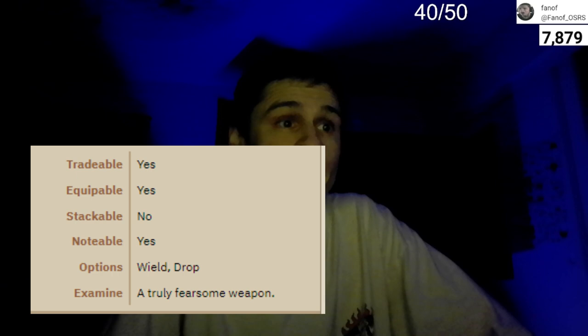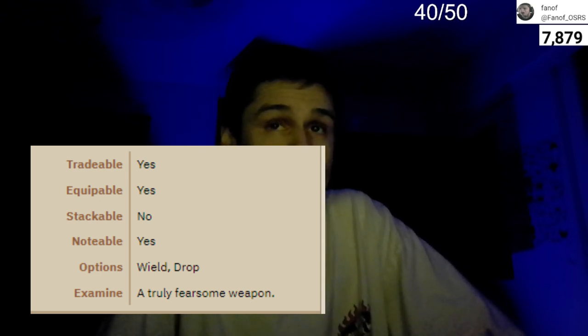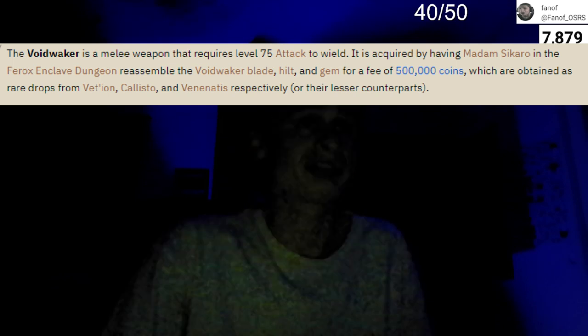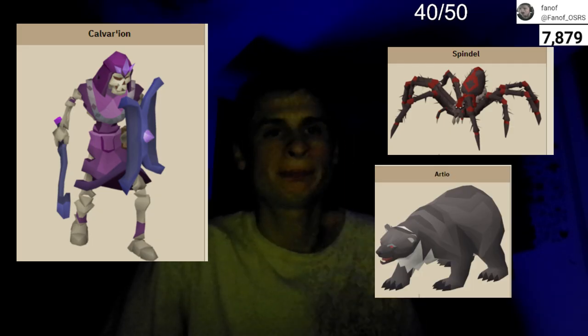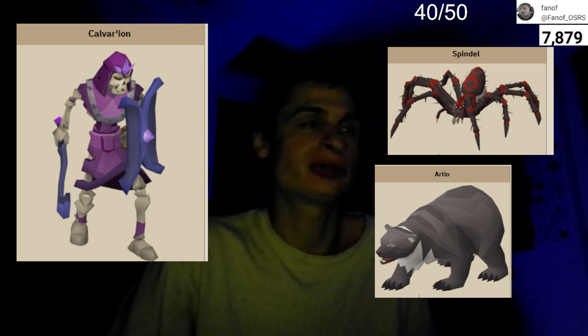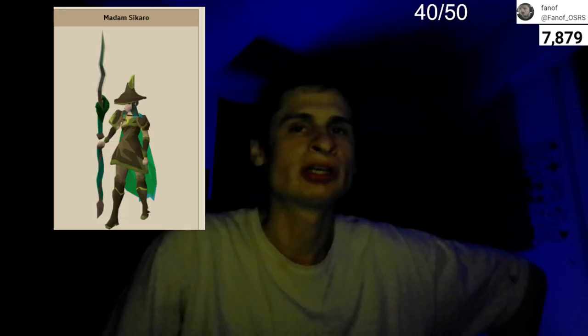It is tradable and equipable but not stackable, meaning if you drop more than one in the same location they will not stack. It is notable and you are able to wield and drop it. The examined text reads 'a truly fearsome weapon.' It is not dropped by a single monster — it is assembled from three separate pieces: the Void Waker gem, the Void Waker hilt, and the Void Waker blade. All three pieces are dropped by wilderness boss monsters called Vet'ion, Spindel, and Callisto — singles-only boss monsters characterized as singles-plus.